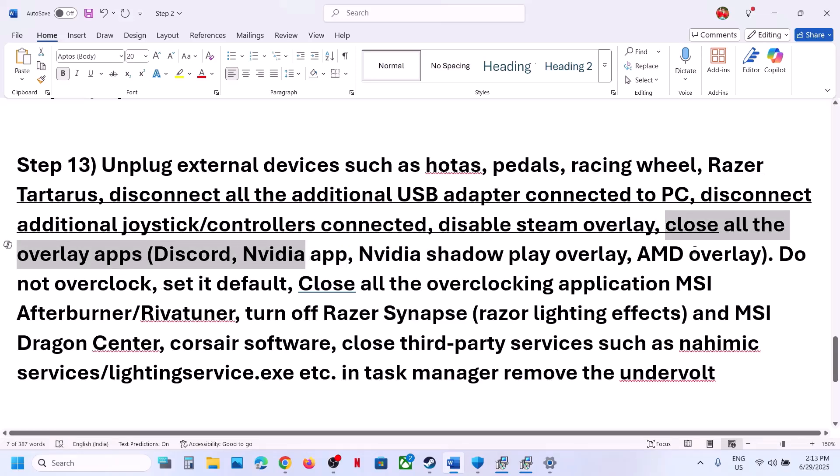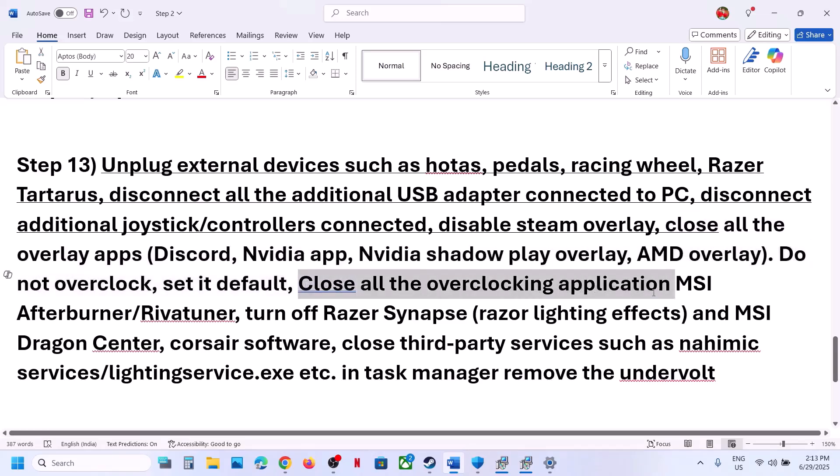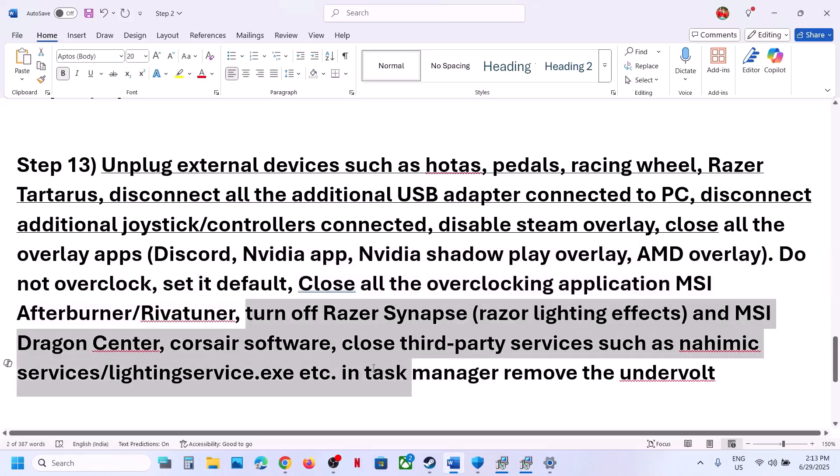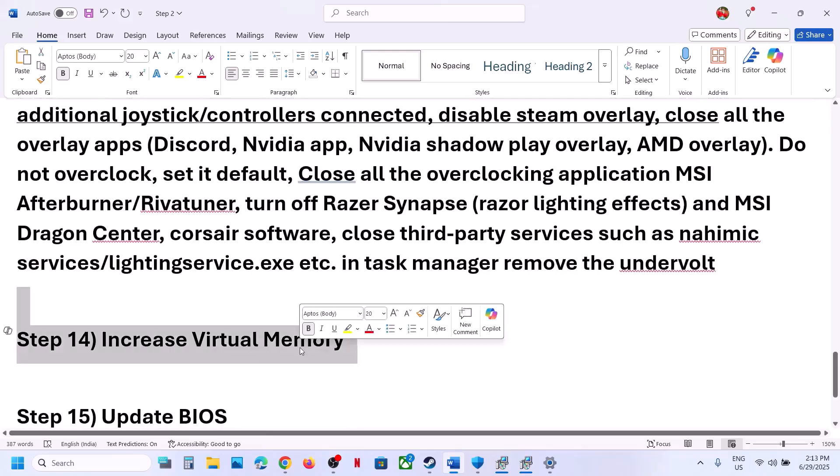If you have overclocked your computer, set it back to default. Close all overclocking applications like MSI Afterburner and revert any overclocking. Also close any other third-party services or applications that are running. If you want to move to the next step, remove those and launch the game.